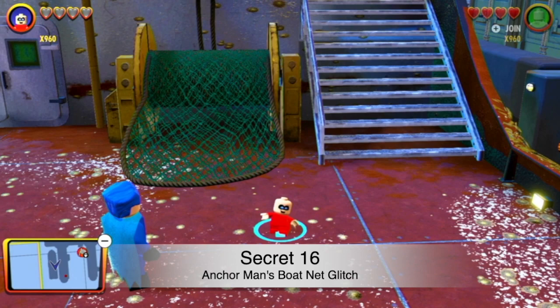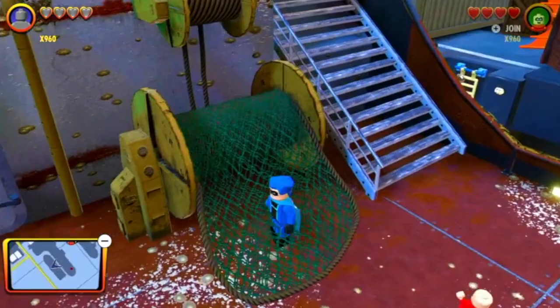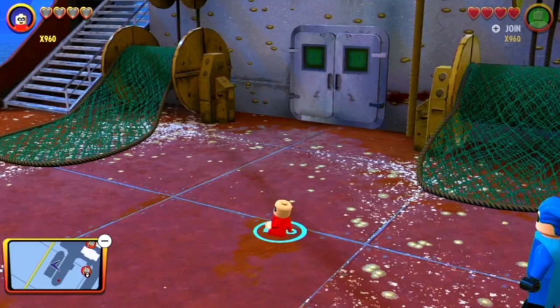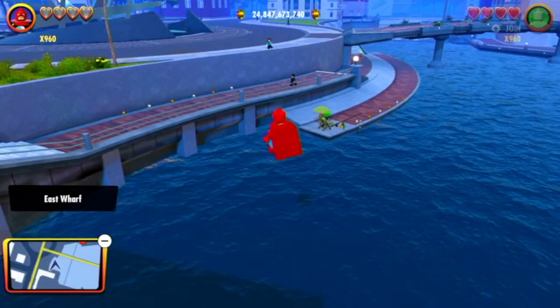Head over to the Anchorman's boat and you'll see a little net. If you go to the side you can actually walk inside the net. With Jack-Jack, he's actually small enough to fit into this little crevice, so you can kind of get a first-person view. It's a super cool glitch and really easy to perform — just come to the Anchorman's boat, find the net, and walk right in.